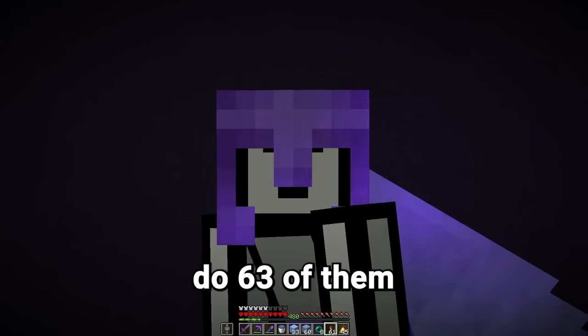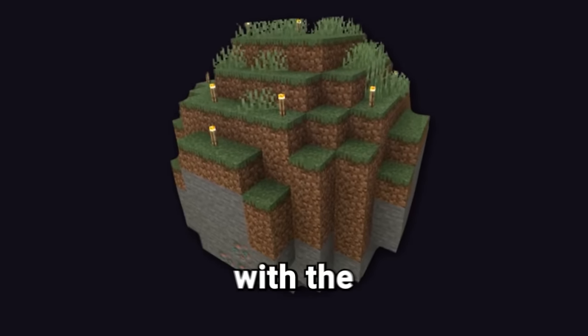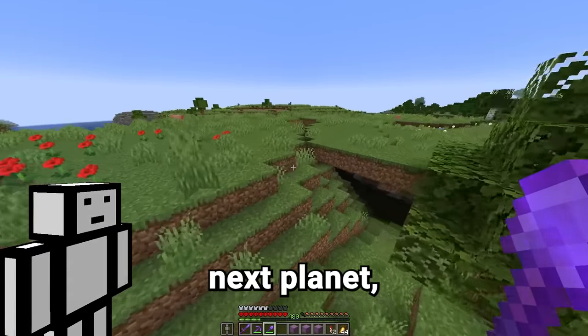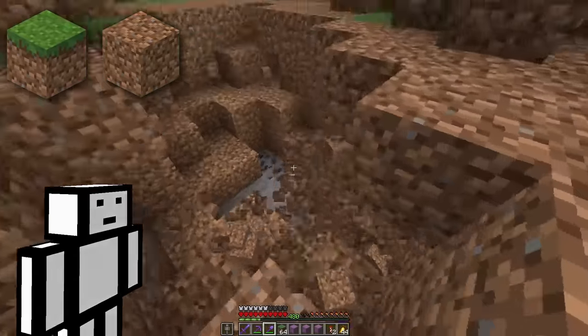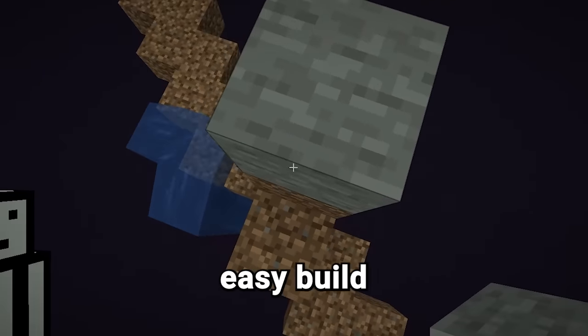And if I have to do 63 of them like this, it's gonna take a while. So I think we're gonna start off with the easier planets and then move on to the harder ones later. So for our next planet, let's do a simple plains biome, which is literally just grass, dirt, and I guess a bit of stone. This should be an extremely easy build.